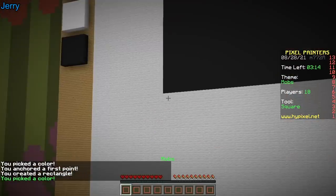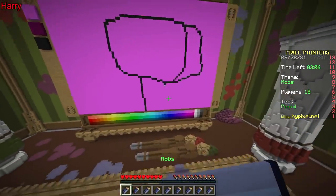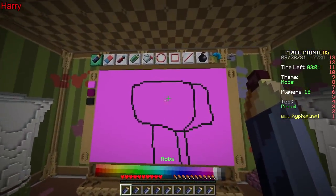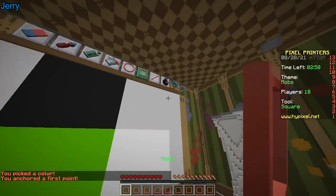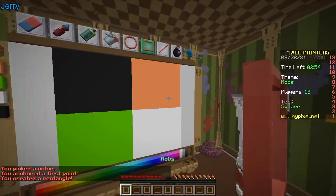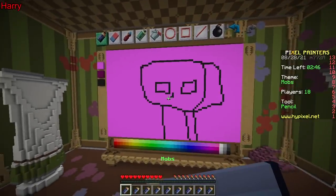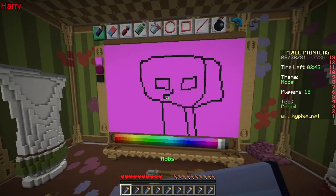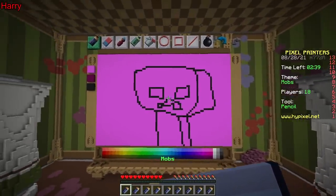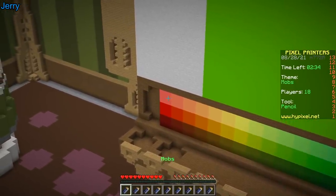I'm gonna make the creeper — just the head. I'm gonna make the Enderman, the sheep, and the pig. Oh my god. I did not say it would look good. This theme is too open, it's too up to your own interpretation. Yeah, you don't like that. No, I like being told what to do.